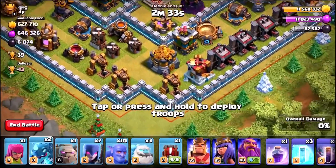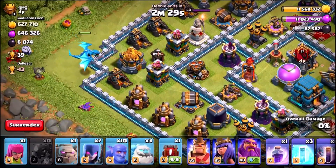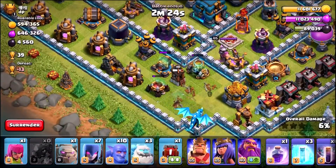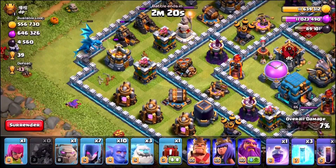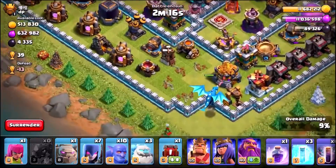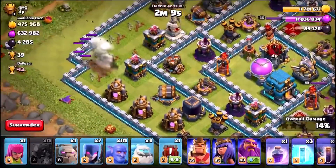But before we do that, we need to take this base on. Let's start by making the funnel with the electro dragons on either side, because we're about to penetrate right there with the entire army. This is my current farming attack strategy. Let's quickly take down this base — the electro dragons are making the perfect funnel.